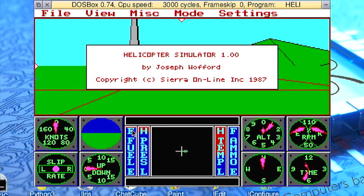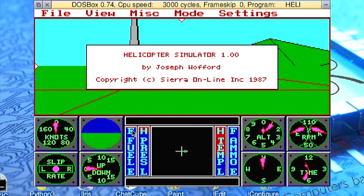It's not just 8-bit systems that you can emulate. DOSBox, the popular x86 IBM PC emulator, is also available on RISCOS. Under DOSBox you can enjoy retro DOS-era software such as this flight demo in Sierra's HeliSim, utilising a full PC VGA colour graphics mode.